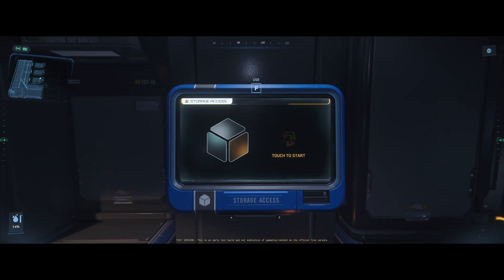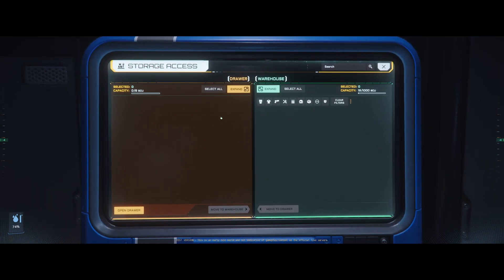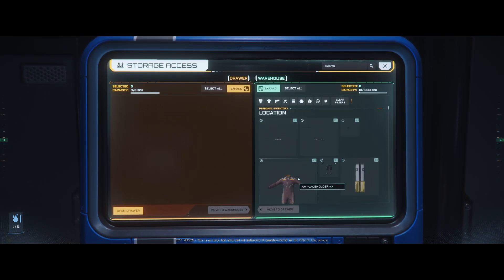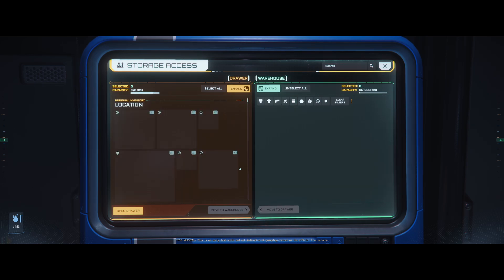One thing I just figured out is instead of going into this menu and sitting here trying to drag and drop each individual item that you want to put in your character, the best thing to do is to first clear all filters — that's going to load everything in here — then select all, and move everything into your drawer.